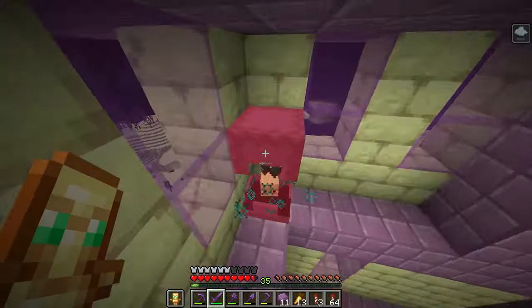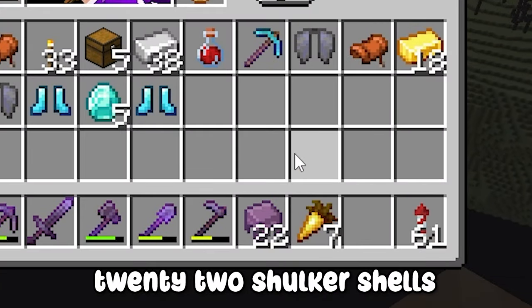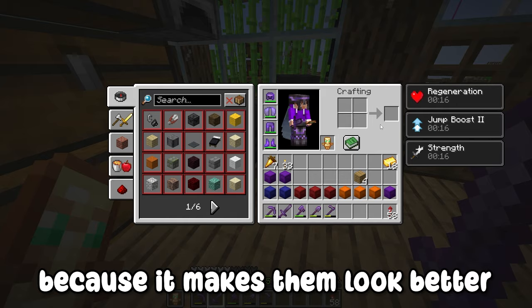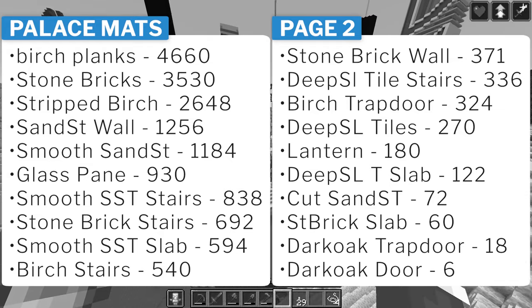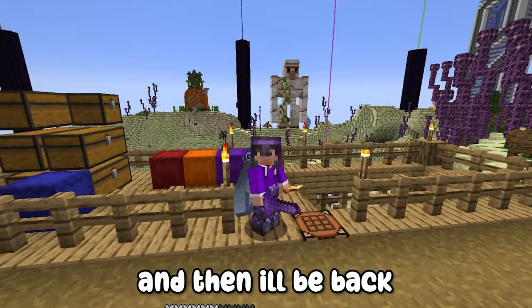I managed to get 22 shulker shells and turning those all into chests gives me 11 shulker boxes. I've also dyed them because it makes them look a little bit better. All these shulker boxes might be a bit overkill, but I'll put up on screen all the materials it takes to actually build this thing. It's going to take a while, so let me get all the materials and then I'll be back.